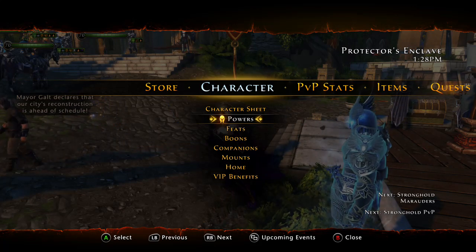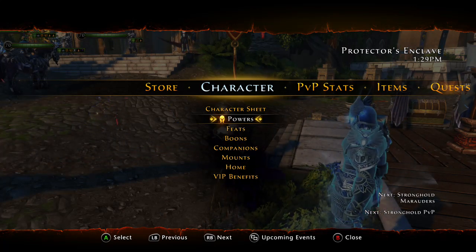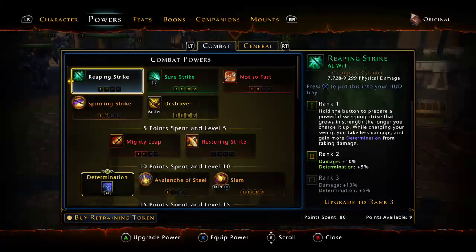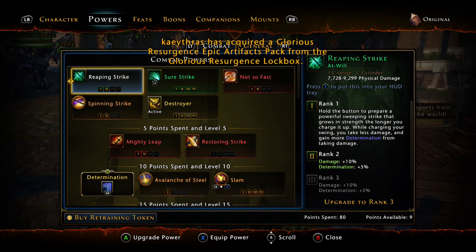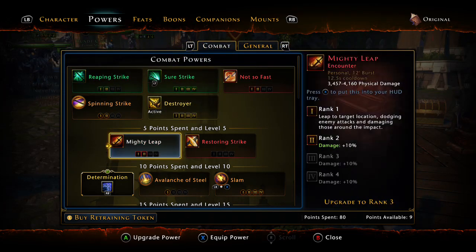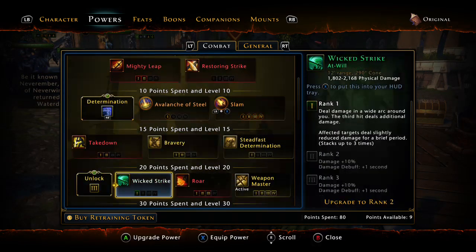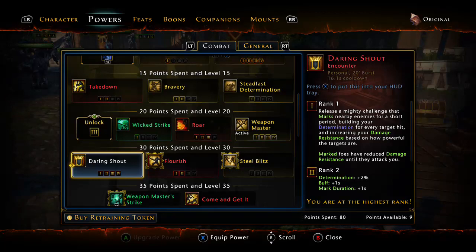There are some fey weapons and I'll bring a video out on those here in a bit to show you the best great weapon fighter fey weapons from the river district — mod 11.5. It's going to be the same as before: you're going to use sure strike, destroyer, slam, and weapon master.